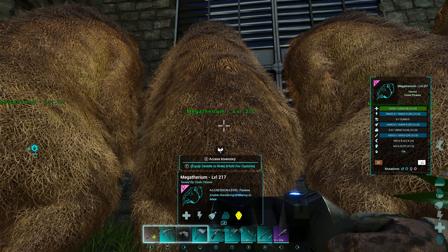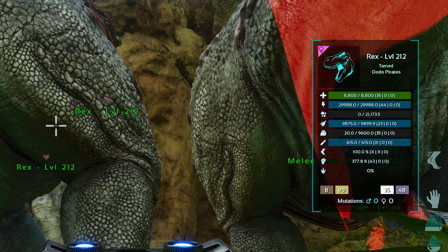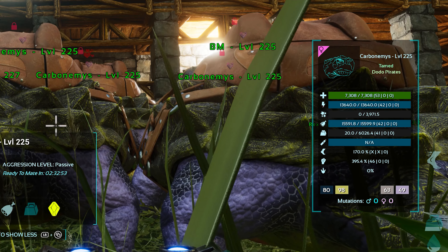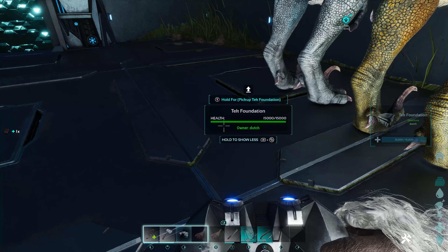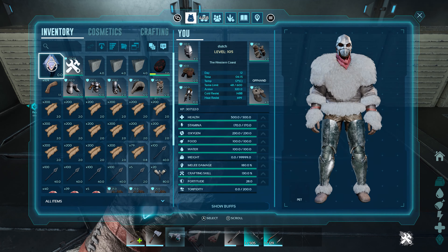As a general rule of thumb when looking at your Health, Stamina, and Melee: 30-40 points is okay, 40-50 points is ideal, and anything north of 50 is rare and spectacular. Once you have tamed a few high-level creatures and have at least one male and female, you can move on to the next step, which will be to combine all of your good stats and stabilize your breeders.